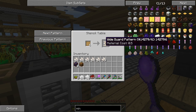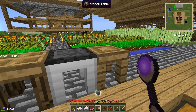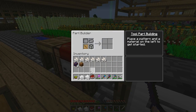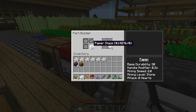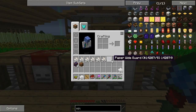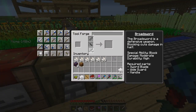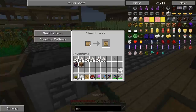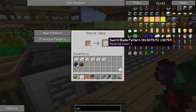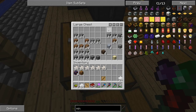That's gotta be it - wide guard pattern. I'll take that and then 30 paper will be enough. That makes a paper guard and yeah it weakens our sword but it gives us another modifier, which is pretty awesome. So we have a stick, all we need is the sword blade, which should be this one. Let's go ahead and make this one out of cobblestone.